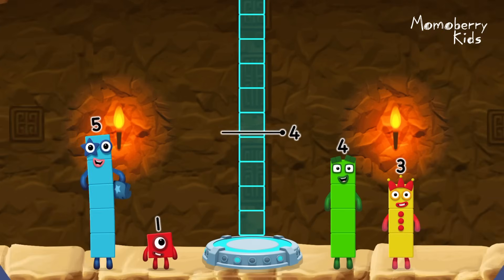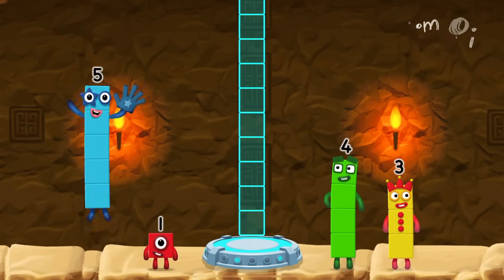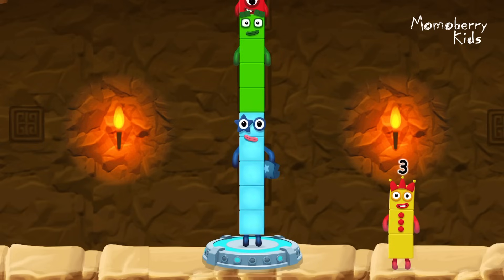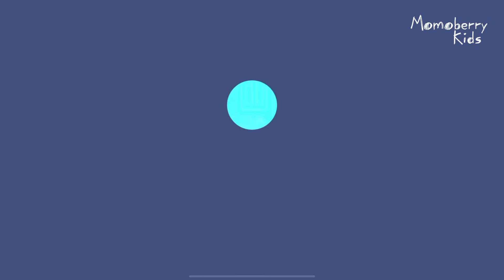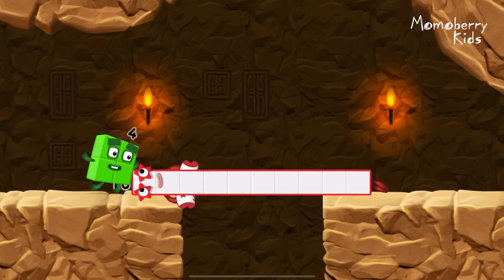Add number blocks to make 10. 5, 4, 1. You got it! 5 plus 4 plus 1 equals 10! Good job!